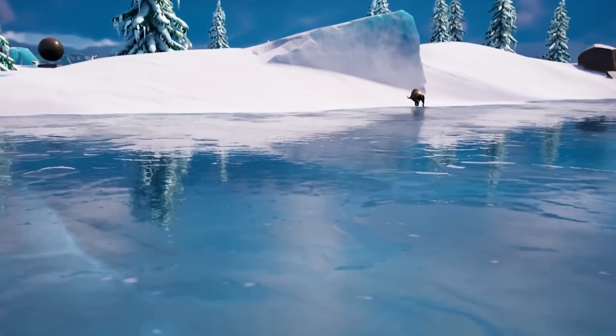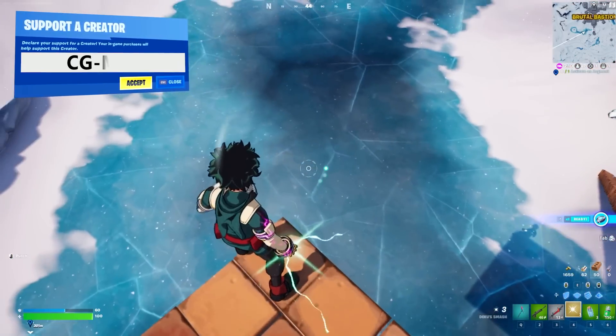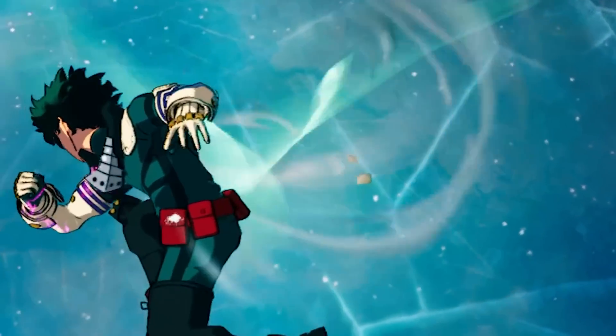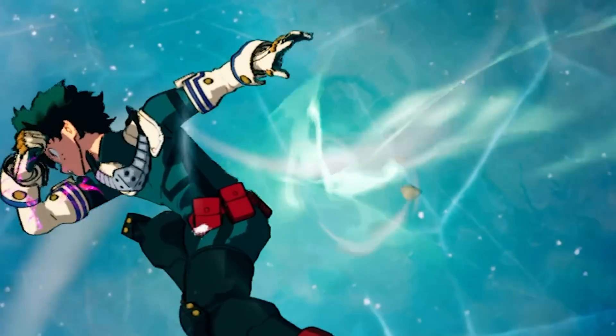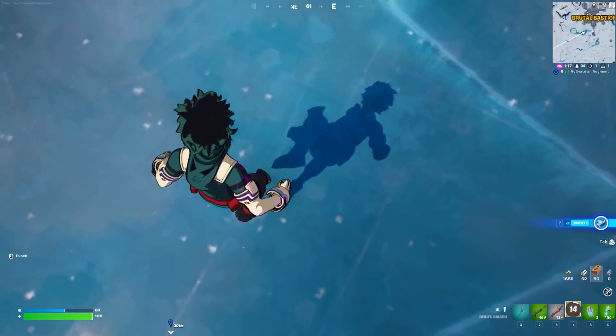Is it possible to break the cracking ice using the Deku Smash Mythic in Fortnite? The ice has actually cracked a ton at this location. Here we go — three, two, one. Boom. I know what you guys are going to say: we weren't close enough to the ice. Let's go much closer and see if we can impact with the actual ice. Even though we hit the ground, we did not smash the ice. Can you break the ice with the Deku Mythic? No, sir. You can't.